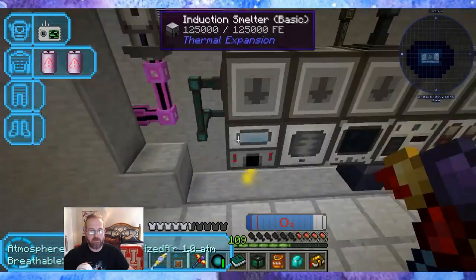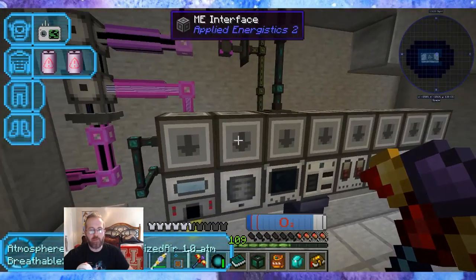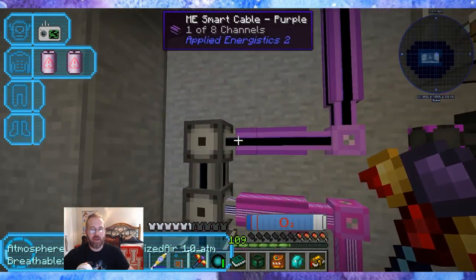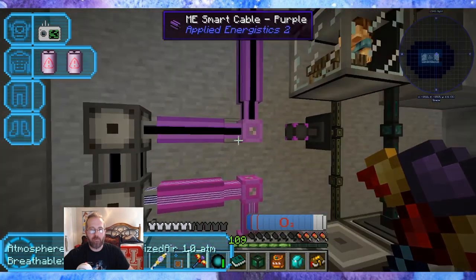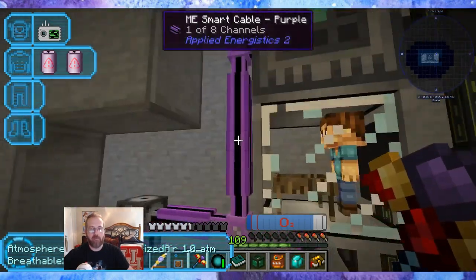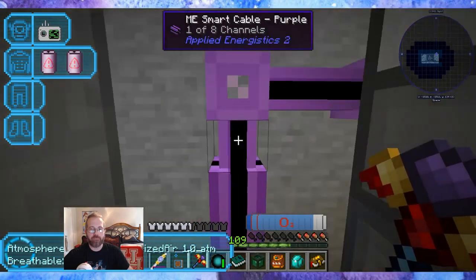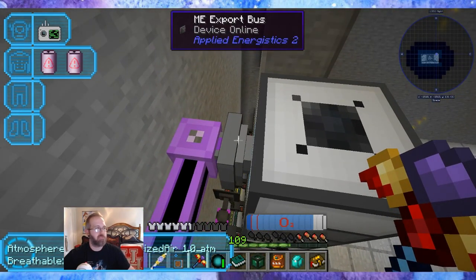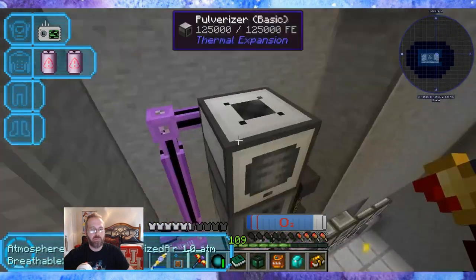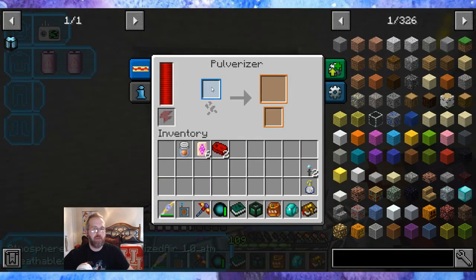I want to try to keep each room uniform to the mod. Up here I have one going in purple, because those are my two favorite colors, and because they're different colors they won't connect — the lines won't get crossed. Purple goes up here and it's only using one channel right now. That channel is an ME export bus, and inside the export bus I put in end stone. So all of the end stone in the ME system comes here to this export bus, which plugs it into a pulverizer.